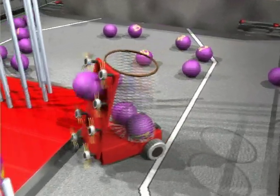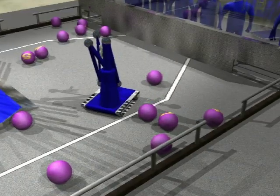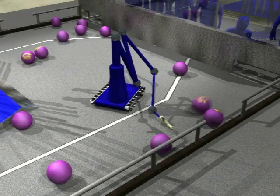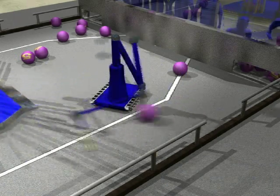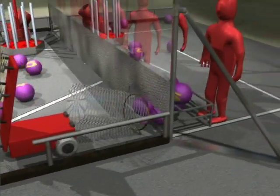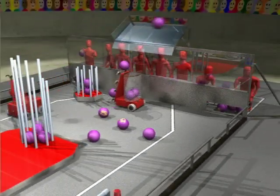The robots then gather the small balls from the surface of the field, passing them to the human player as quickly as possible. The balls must be passed to the players through the openings at the corners of the field. As human players receive the small balls, they can shoot them into either the short or the tall goals in the field to score points.